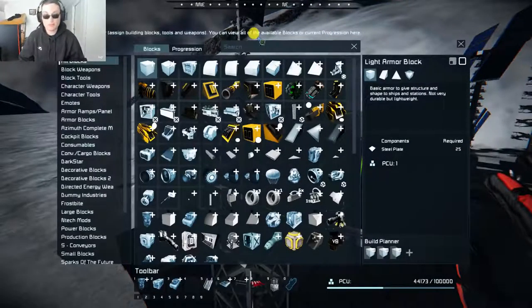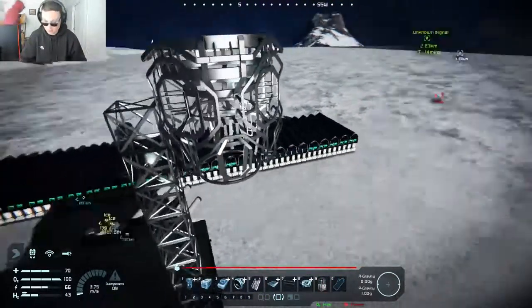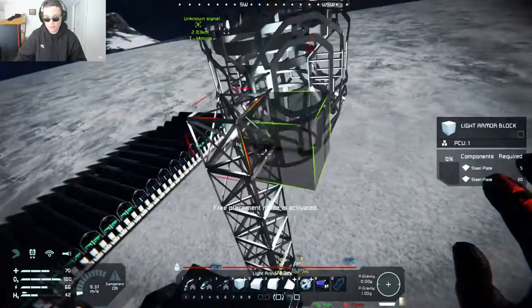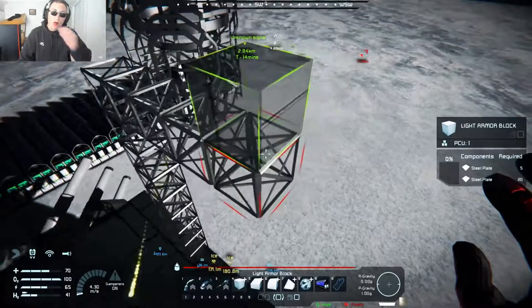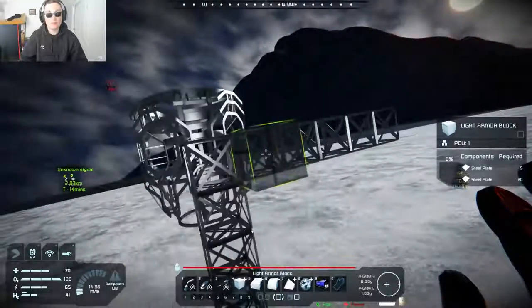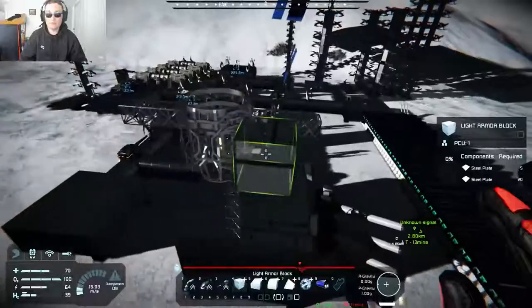Hello and welcome to Space Engineers. We're building a ship, slowly but surely. So let's start with some thrust replacements. That's right, we're giving up and we're building a spaceship or whatever the hell you want to call it. So we're going to start with some large thrust replacements.